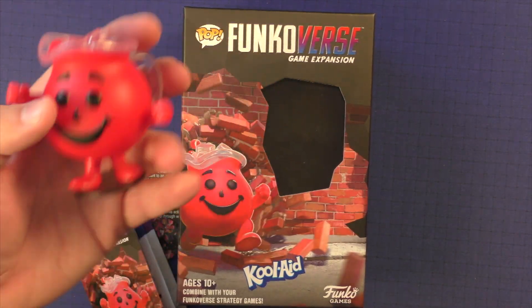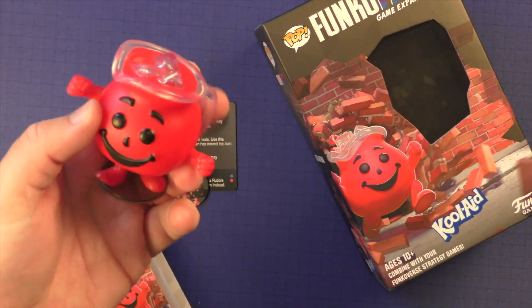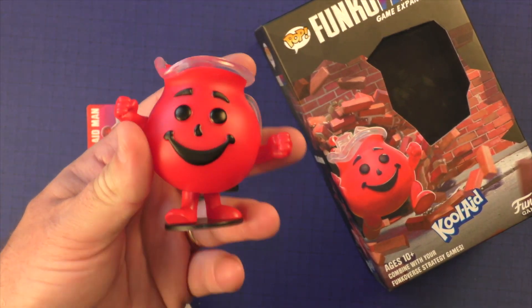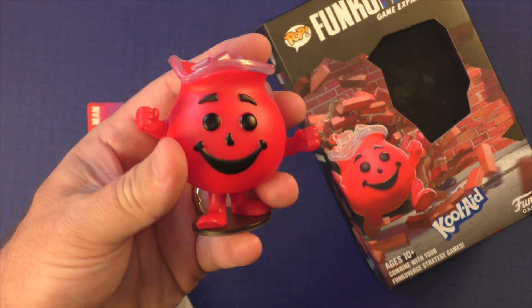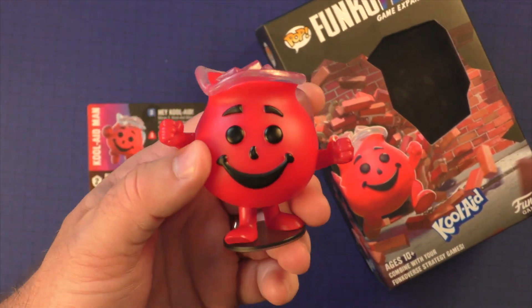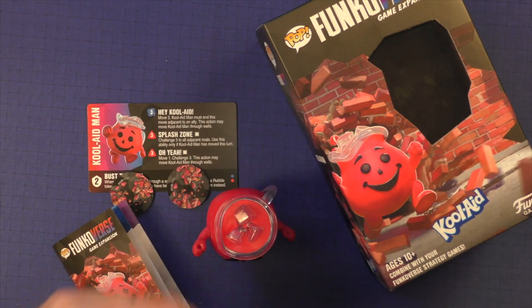This one is going to be a little bit cheaper — you just get the one character and you'll be able to utilize him. It is kind of unique that he can move through walls, which is nice. Whether he's the first character you pick up is going to depend on your attachment to this character, and I think that's what Funkoverse is going for. The more attachment you have to the character, the more you're going to want to add him. I did grow up with the Kool-Aid Man — he's really funny. When I saw him, I grabbed him. He's one you'll have fun playing with — a great addition to the series, two thumbs up from me.